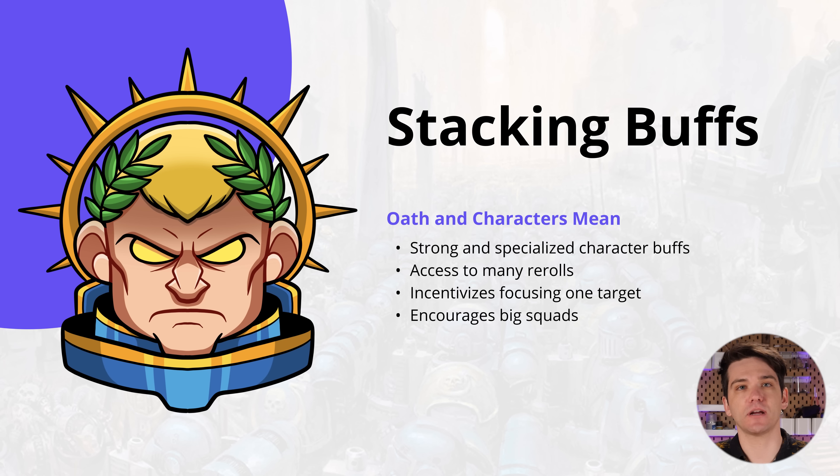Space Marines love big squads, both for themselves and for their opponents. Because you're able to attach characters, it really incentivizes having big squads that benefit from a single character being attached to them. With Oath of Moment giving full rerolls to hit and wound against a single target, they really excel at going into enemies with singular big targets. If you're going up against someone with multiple small units it's tougher, although you can shore up that weakness with things like Guilliman and access to other rerolls.